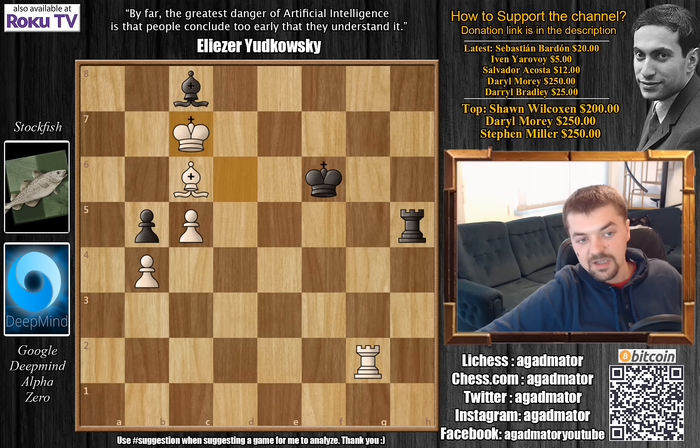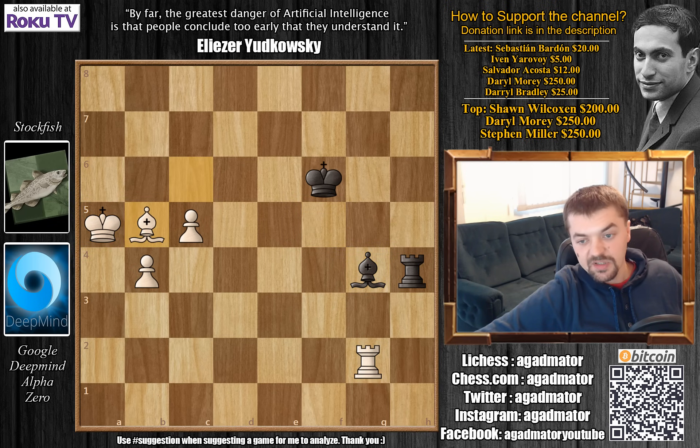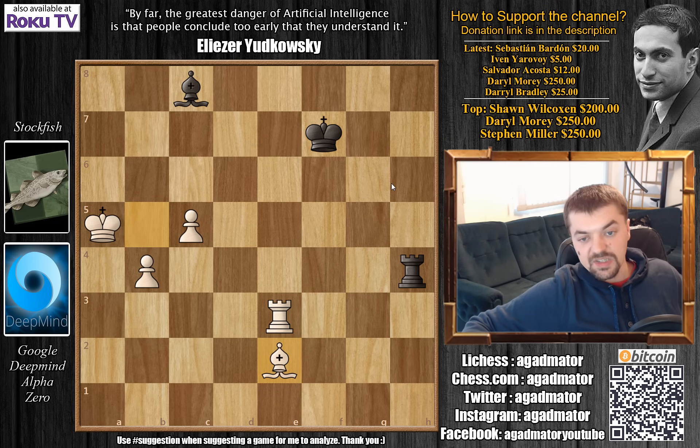Rook g2 check, King f6 — the King is coming for the b5 pawn. Bishop f5, King b6, Rook to h4, King to a5 first protecting the pawn, Bishop to g4, Bishop captures, King e7, and after Rook g3, Bishop c8, Rook e3 check, King f7, and Bishop to e2 — in this position, Stockfish resigned.